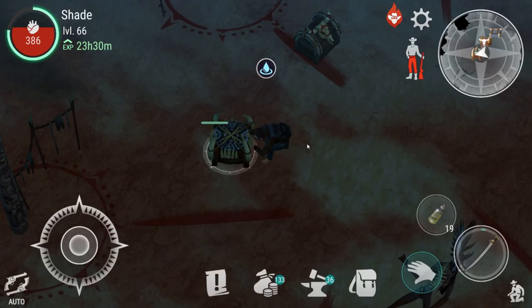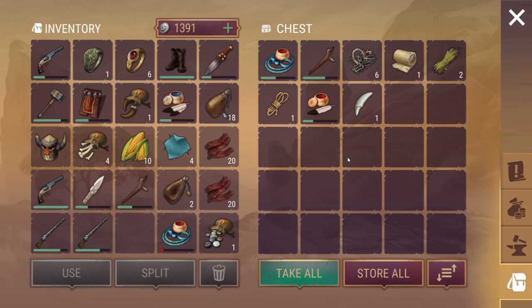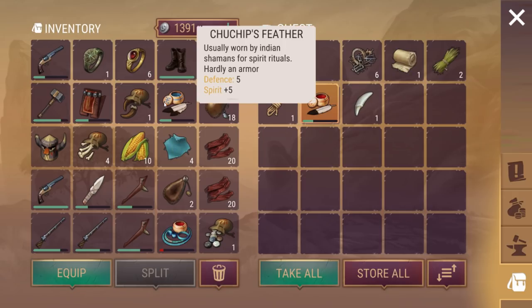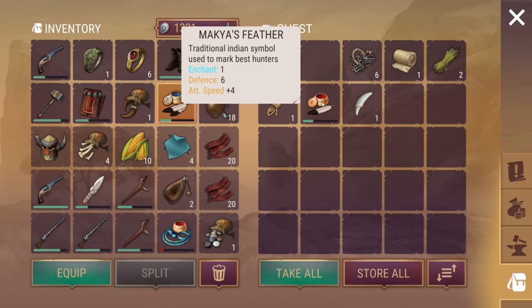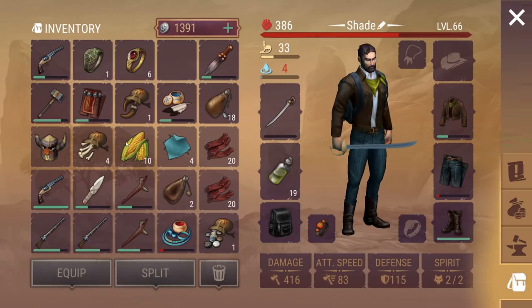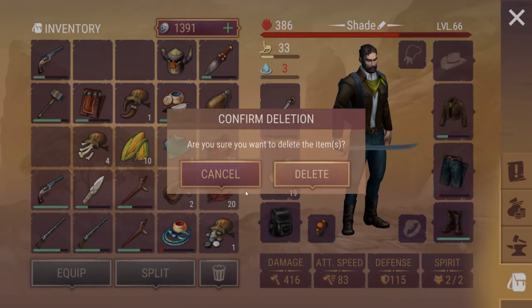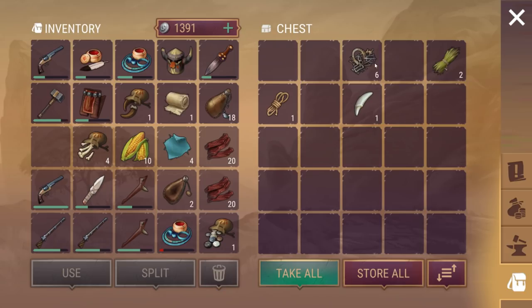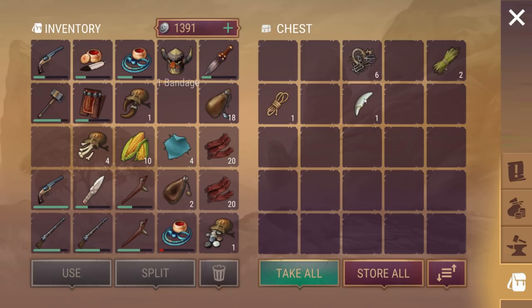We've also got two special boxes here and a normal one. We've got another one of those sticks. I'm not actually sure what items here are useful — Defence 5, Spirit 5, Enchant 1 — I don't know anything about the enchanting stuff in this game, absolutely nothing. I don't need rings — I've got a lot of rings. That can go on my head. That bandage can be used and I'll take that Wolf Fang.